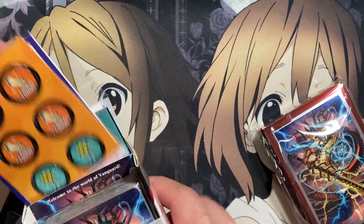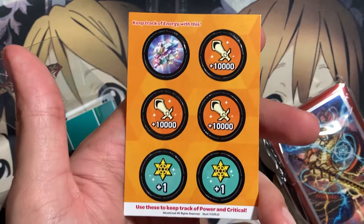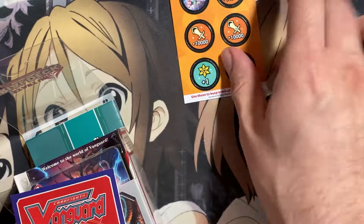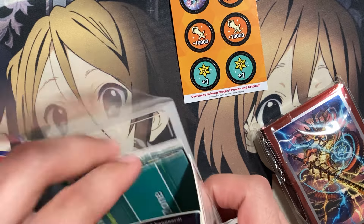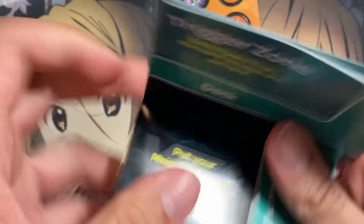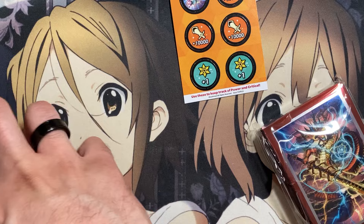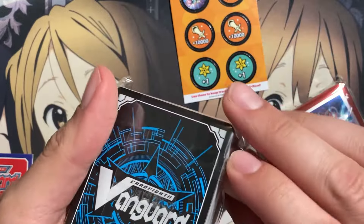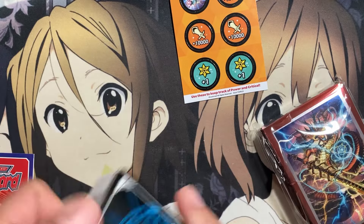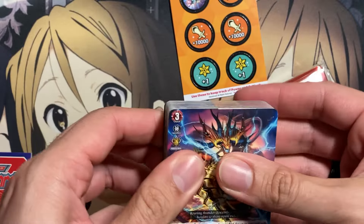We'll see what we get with each deck. It looks like we have the little markers — this is the energy generator marker, which you can stack on top of the energy generator. You can use these little markers with the energy generators included with the deck. We also have the rule book and what looks like a playmat, since these are introductory decks for people looking to start the game. I didn't see the promo pack anywhere — I guess they're just included at the end of the deck.